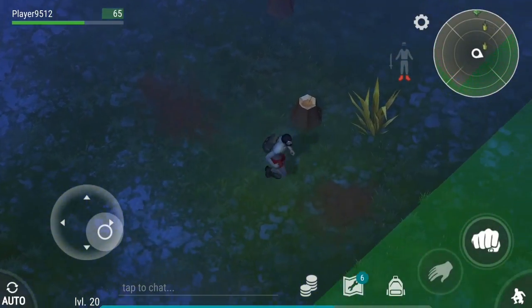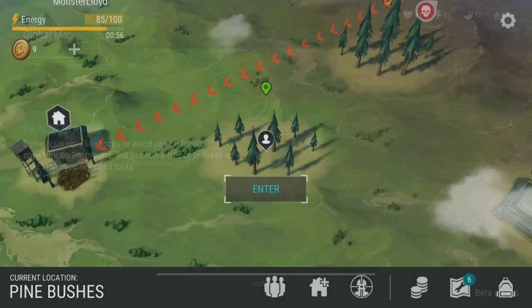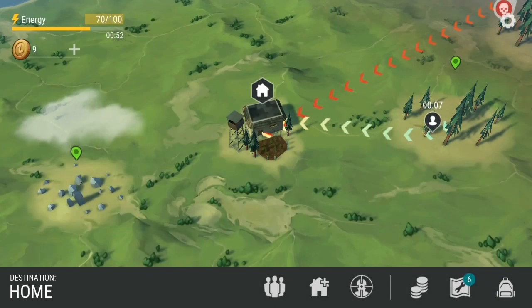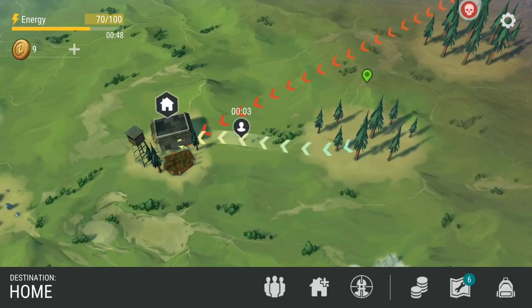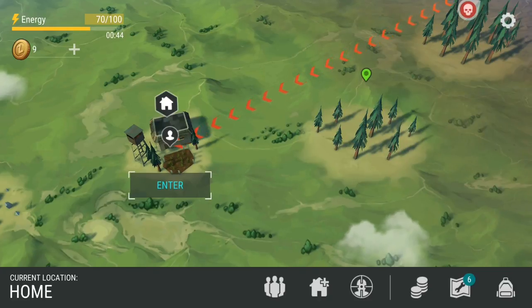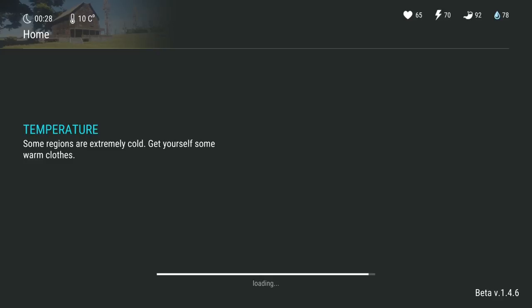Once you've basically looted and done what you needed to do, you can go back to your base. You get three logs per tree. Run back home — obviously if you stay in that area, the trees don't rebuild themselves. I think they'll rebuild every day, so tomorrow they'll be back there. But you can't run home and run back there because they'll still be gone. I think — I don't know actually, I could be wrong.